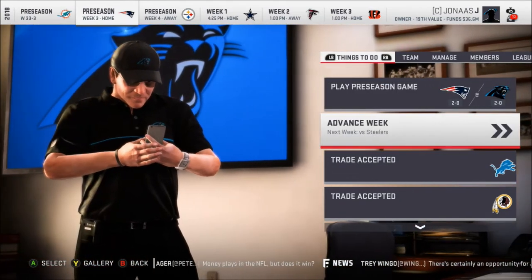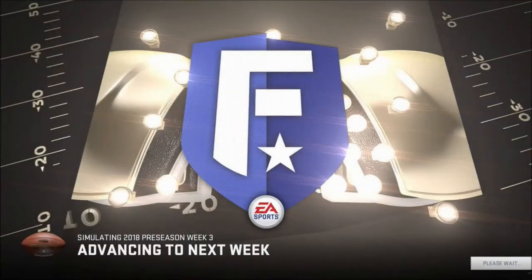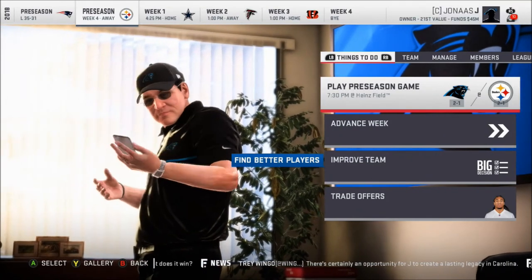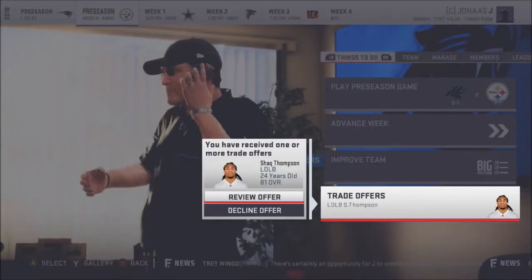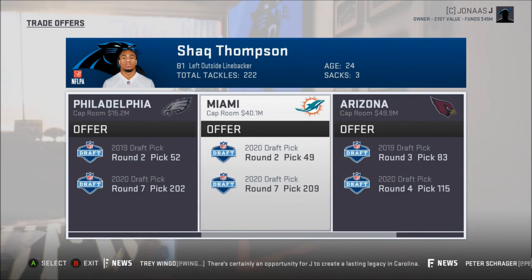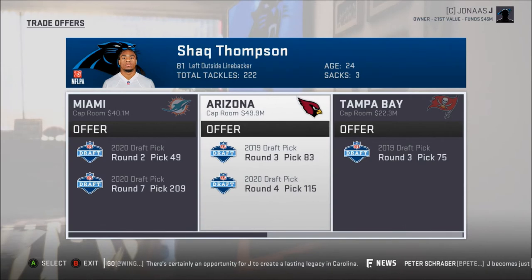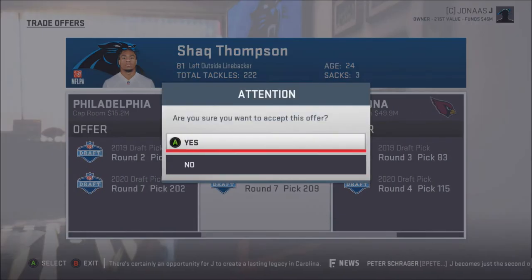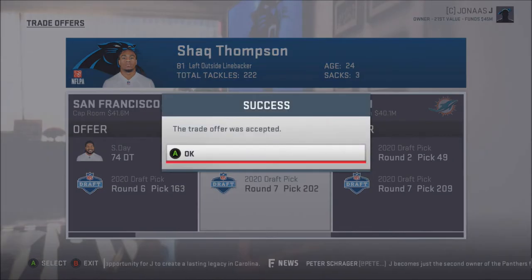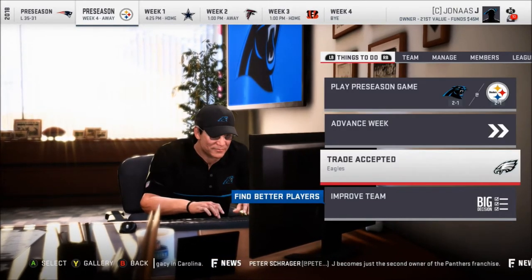We'll go ahead and advance the week one more time. More trade offers — one for Shaq Thompson. What do we got here? A second and a seven. A second and a seven. Third and a four. And a third. I kind of like that three-four combo. But I'm going to take the second this year so I get an extra pick this year to get better — because I'm going to need everything.